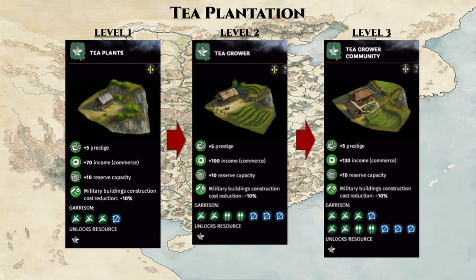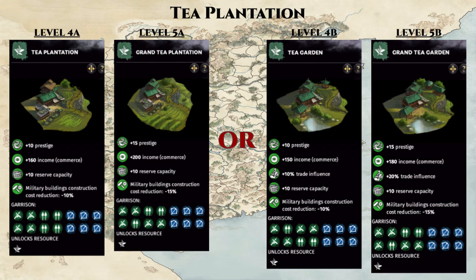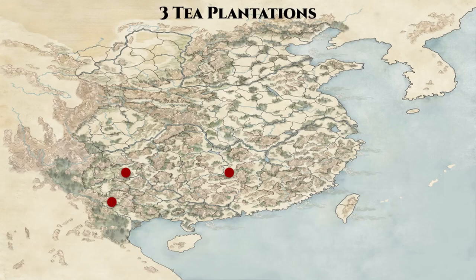Following the Jade Mine, we have the equally rare Tea Plantation county. It provides flat commerce income from level 1 to 3, then branches at level 4 between a more commerce income-focused route or trading some income for more trade influence. More importantly, tea is a resource needed for a much more lucrative branch of the main commerce building chain. So it's always nice to lock down a tea resource. Tea plantations are found deep in southern China, so acquiring them through trade and diplomacy may be the best approach.